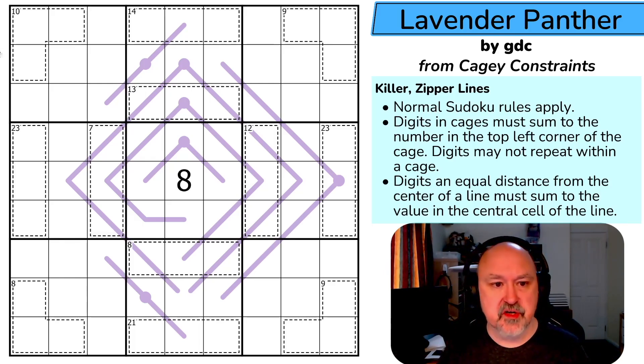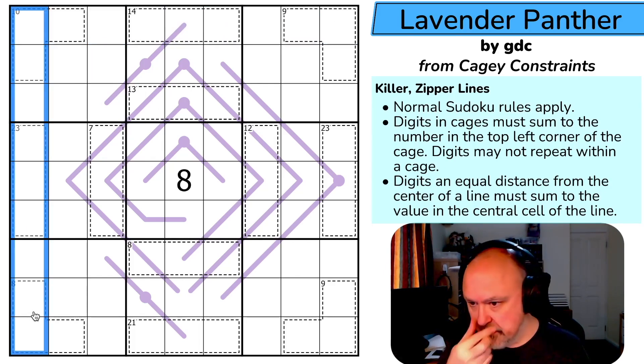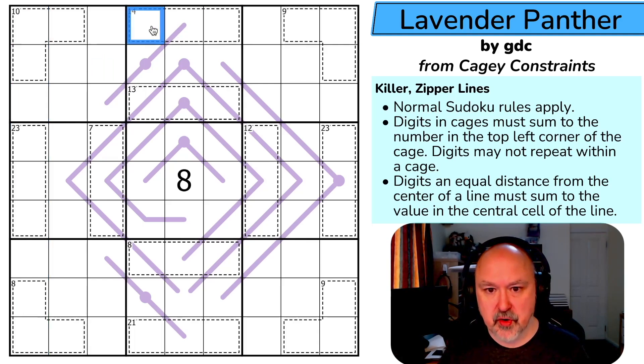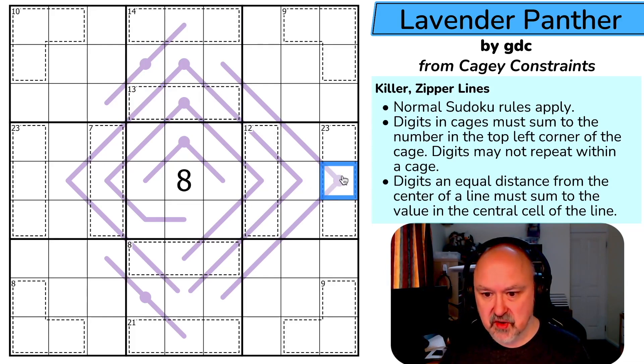Normal sudoku rules apply — in every box, every row, and every column, the digits one to nine are placed without repetition. Digits in cages sum to the number in the top left corner of the cage. Digits an equal distance from the center of a line must sum to the value in the central cell of that line — these are zipper lines. For example, on this line, these two digits sum to that central digit, these two sum to that, and these two sum to that cell's digit, because they are one and two steps away respectively.